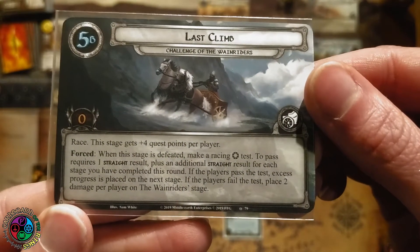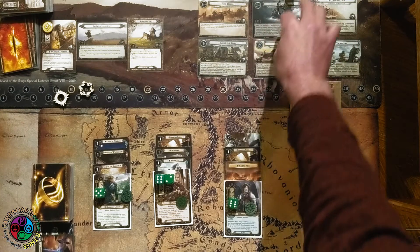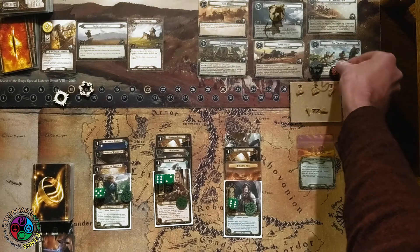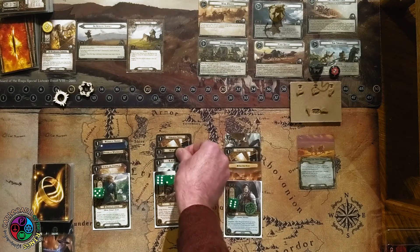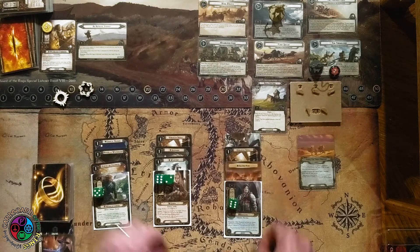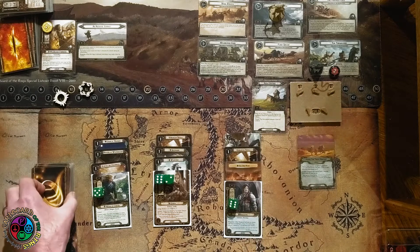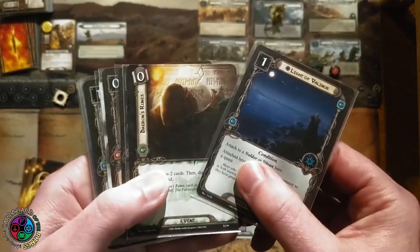We make the four progress needed to clear the stage, so we need to do a defensive racing test. Baragon tests for six, looking for a straight — and there we go, we got it! We progress to the next stage and place three remaining progress on it — the Last Climb. This one requires a straight for the willpower test; if we fail, we put two damage on the Wainriders' current quest stage. The Wainriders place two damage at end of quest phase, so they are lagging far behind. We travel to the Rocky Outcrop. Drawing Open the Armory next round.